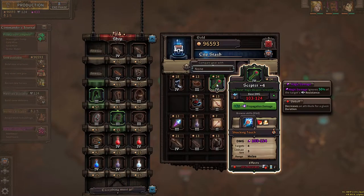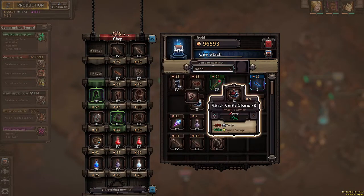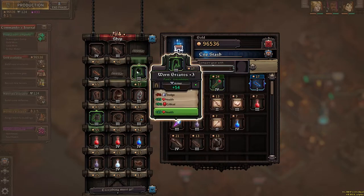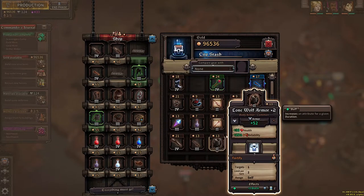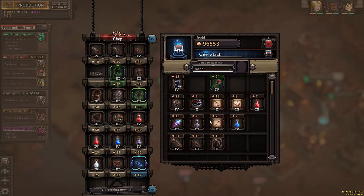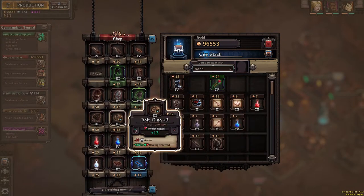Shops are where you'll buy gear, potions, and items to boost your stats. Don't hesitate to sell what your heroes no longer use. Later on, your gold will have additional uses — for instance, when you want to recruit new heroes during a run.